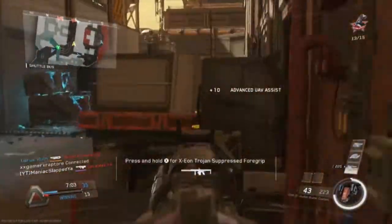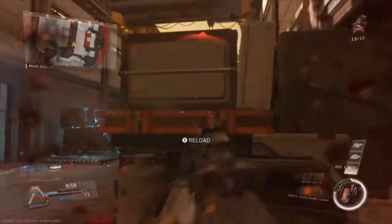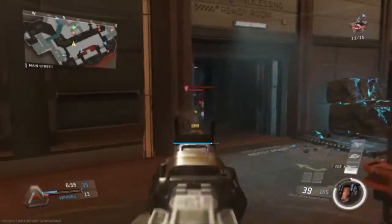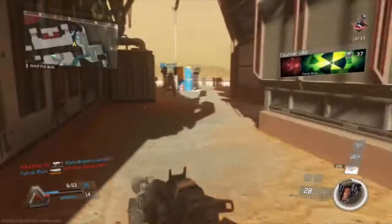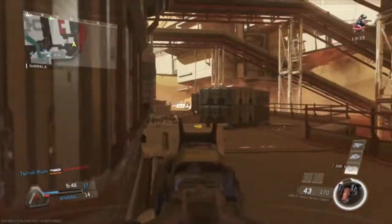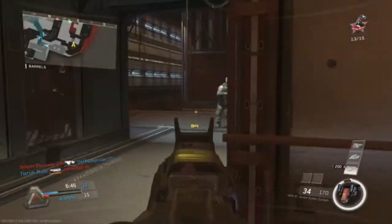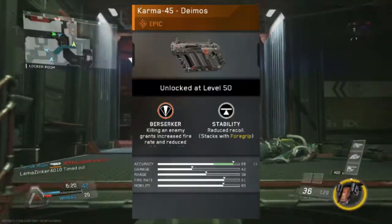It's a tough call which one's better — the Wrecked or the Mammoth — but I'm going to go with the Mammoth. I haven't used these two weapons extensively on Infinite Warfare, but from the brief time I've picked them up I know they're really really good. Anyway, that wraps up number two — the Wrecked is absolutely a beast, definitely go for it and try to buy it from the Prototype Lab.